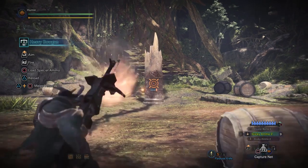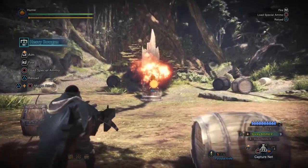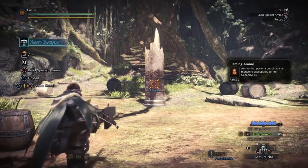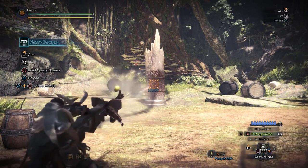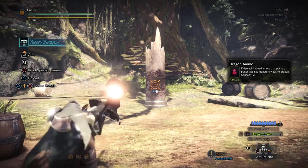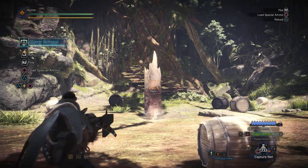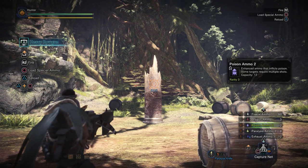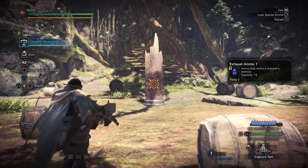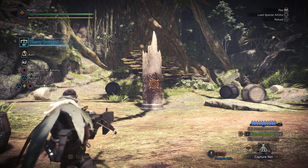Sticky ammo is also fun because it just attaches a bomb to your opponent which eventually explodes. Freeze ammo is self-explanatory. Dragon ammo is a slow moving grenade — if you hit the ground, it does nothing. Poison ammo. Exhaust is handy because it drains stamina — unlike a character, at zero stamina a monster will pass out, and you'll get some free damage on it.